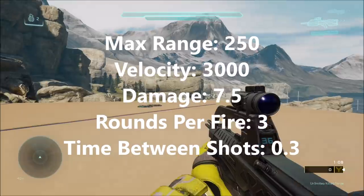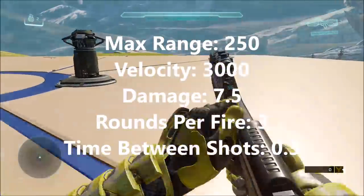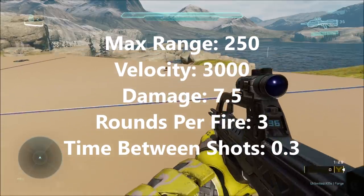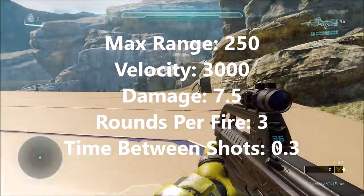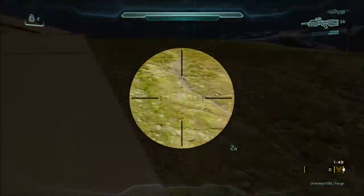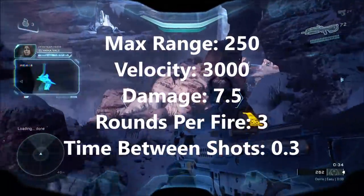As for the Halo 5 version of the Halo 2 BR, it has a max range of 250 world units and a velocity of 3000 world units per second — that's a lot higher. The damage is higher too: it does 7.5 points of damage per bullet, and it's still a 3-round burst of course. The time between shots has increased slightly from 0.26 seconds to 0.3 seconds — the difference is imperceivable to most people, but I wanted to throw that out there. As you can see, the Halo 2 BR in Halo 5 is not really the same as the original Halo 2 BR. I remember seeing some articles when it first came out where people were saying it's the exact same BR stats as Halo 2, but that's not true — it's not the same.